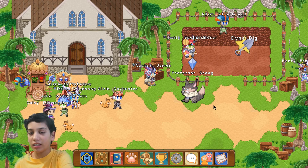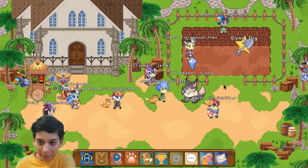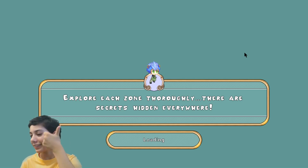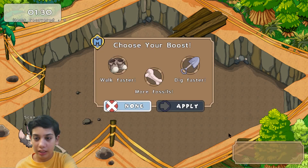Hey guys, this is One Dr. Genius. Today we are playing the Prodigy map game - this is my fifth grade series. It looks like we have a dino dig, let's go! Digging time, let's click start. Yes, I'm pretty sure I have 300 gold.